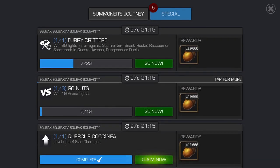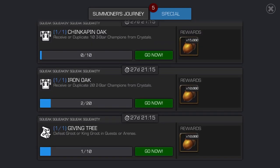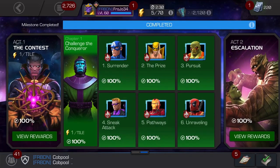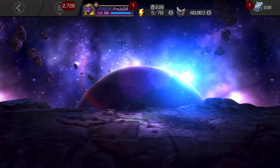I found a Groot in Act 1, Chapter 1, Quest 3. It's called Pursuit — it's got Drax on there and we're going to show it to you. It's going to cost you 4 energy per Groot and 40 energy total.